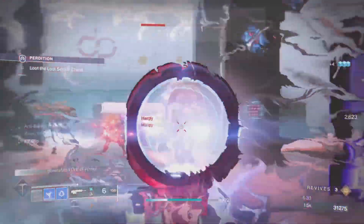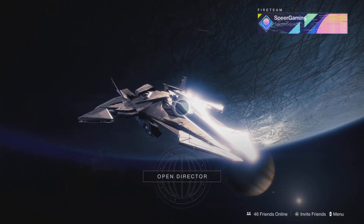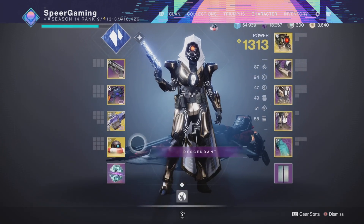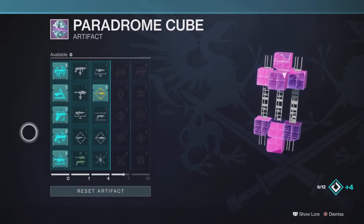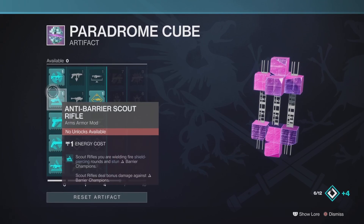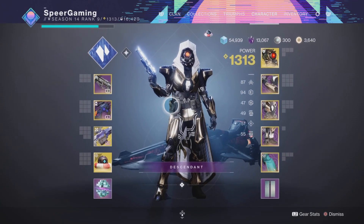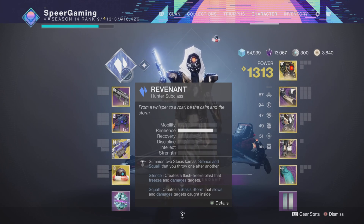Today it's Perdition, which is on Europa. For the champion mods, we're going to need Overload for the Minotaurs, Anti-Barrier for the Hobgoblins, and we need to handle Arc Shields on the Harpies and Void on the Minotaurs. This season, Anti-Barrier can go on Scout Rifles or Auto Rifles, and Overload can go on SMGs or Hand Cannons. I prefer Overload Hand Cannons over SMGs, and Scout Rifle over Auto Rifle, but you can always mix and match.